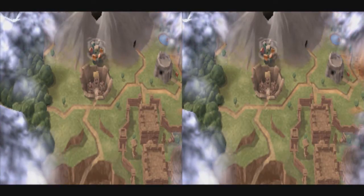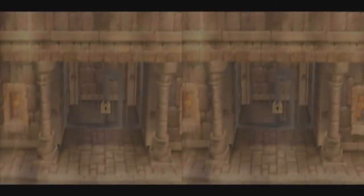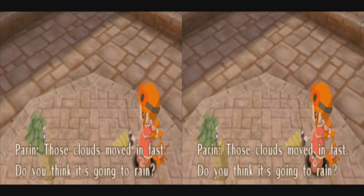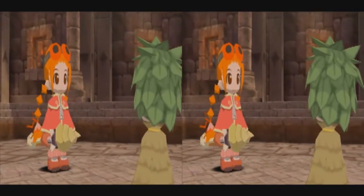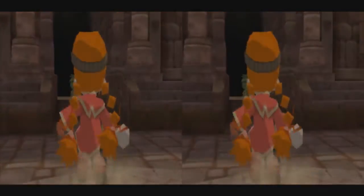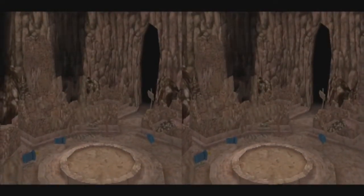Oh I see, it's a fog. That's no fog — Puku will explain it. Those clouds moved in fast. Do you think it's going to rain? Those aren't clouds — that's dark mist. Dark mist? There's gotta be a game called Dark Mist out there. I know there's a game called Mist. It sounds like Dark Cloud, but... yeah.